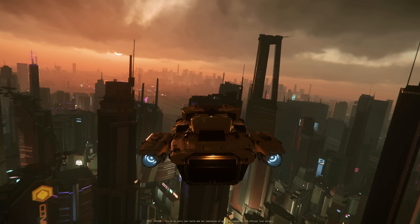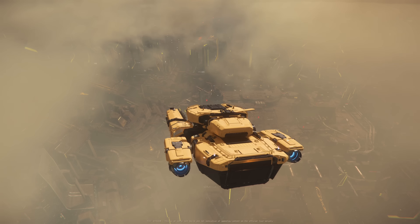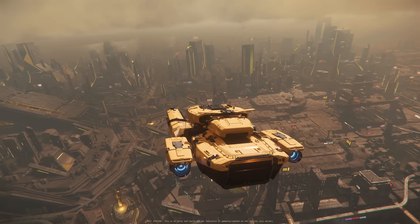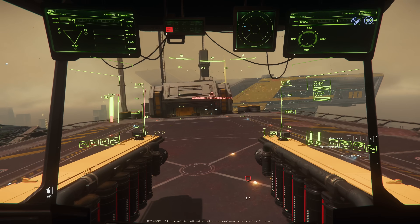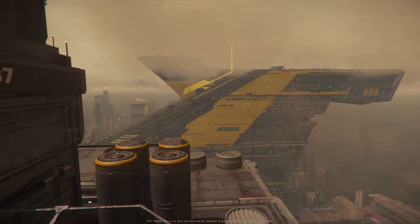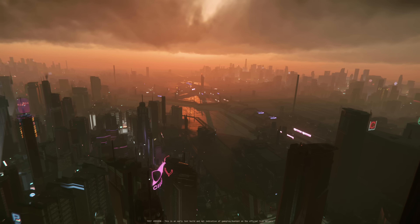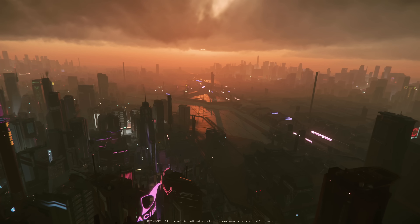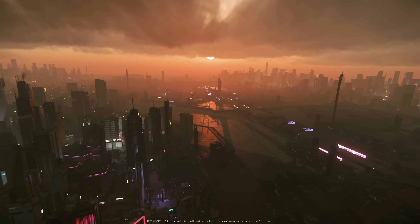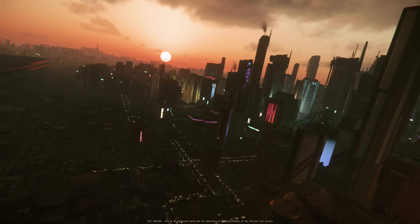Loreville and ArcCorp look absolutely breathtaking in the latest Star Citizen update. Patch 3.19 is now available for Wave 1 testers in the PTU environment. It brings the massive Loreville rework, clouds for ArcCorp, new salvage missions, weapon and module detaching and attaching mechanics with the tractor beams, longer insurance claim times on spaceships, a new PvP Ghost Hollow mission, new cleanup systems for persistence, and of course, tons of bugs, which I will be discussing a bit later in the video.